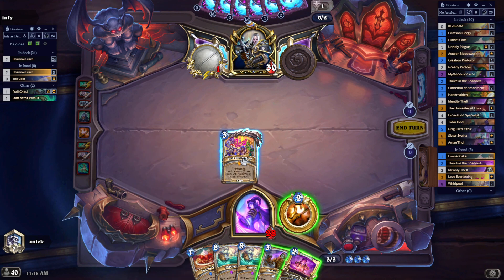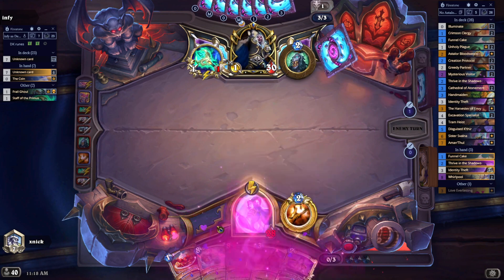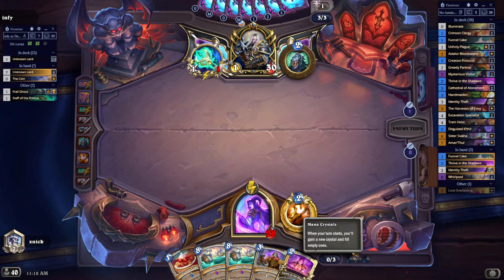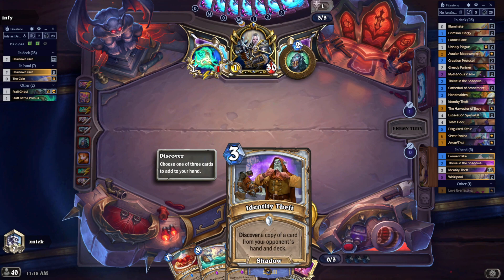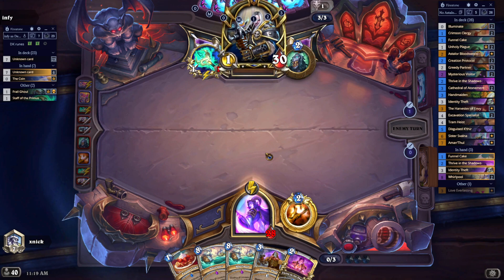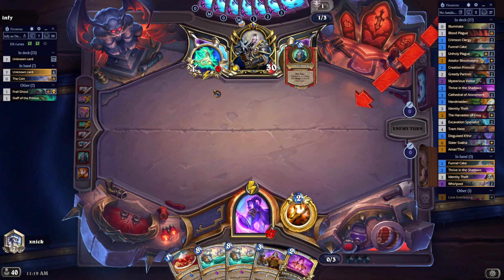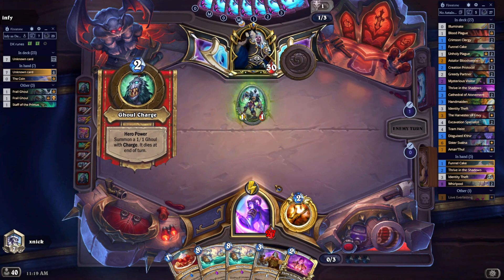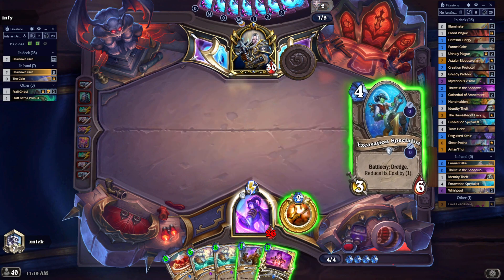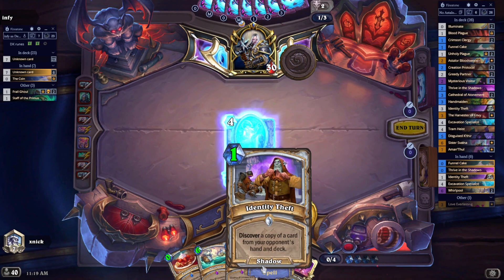Let's do this first. We are now heading towards being able to Whirlpool on our turn 6 - maybe earlier, because with Identity Theft we could be getting the opponent's Coin. I don't know if I want it, but that's a chance to have. He's going to equip another. Let's Inhabit Second, one of the Trimace.